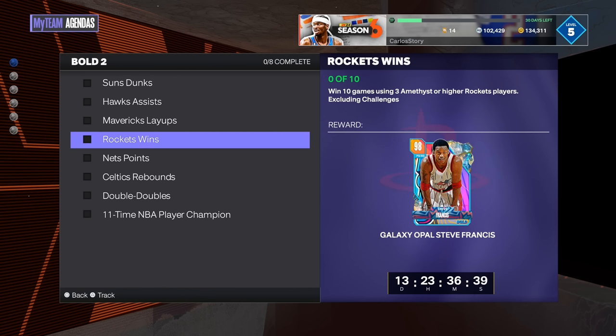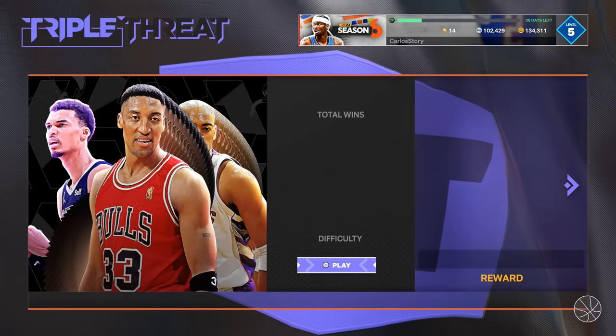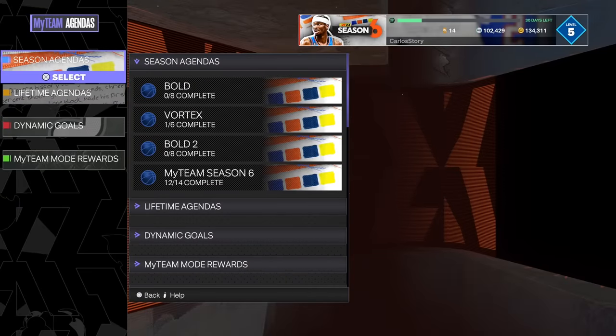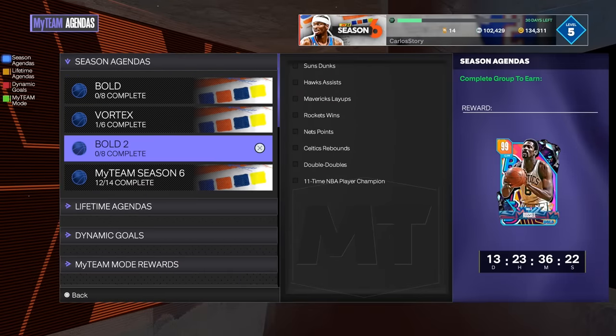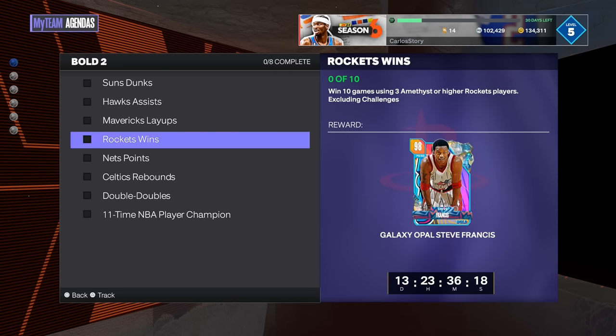Next you have to win 10 games using three amethyst or higher Rockets players — specifically Rockets players. Steve Francis is an option and this is also super easy in Triple Threat Offline, which is going to be your best friend for these agendas. You can also do Clutch Time if you want. Triple Threat is the fastest but if you'd rather not get bored you can do any game mode — Clutch Time, Unlimited, Salary Cap — for 10 games excluding challenges.